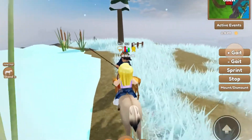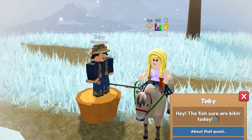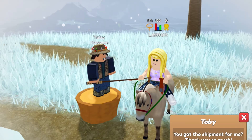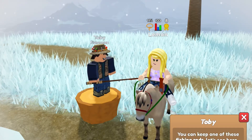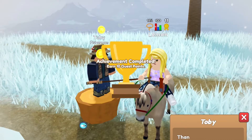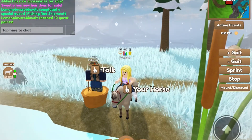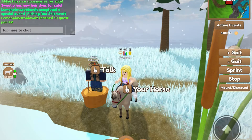Here we are back at Toby. Talk to him and you say you got the shipment for him. He says thank you so much and lets you keep one of the fishing rods — and then you get a fishing rod right here! He says thanks again for the help, and you should also get a notification in the chat that you completed a special quest, which is the Fishing Rod Shipment quest.